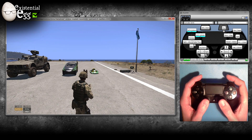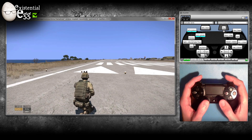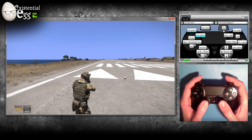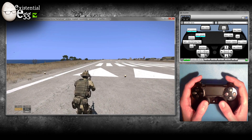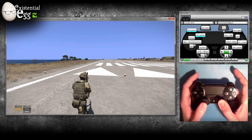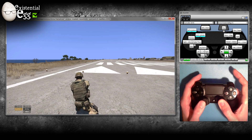The right stick click is for your stance. Tap it to go down to a crouch, tap again to go up. Hold it — a mid-hold, not a long hold — that'll be prone.